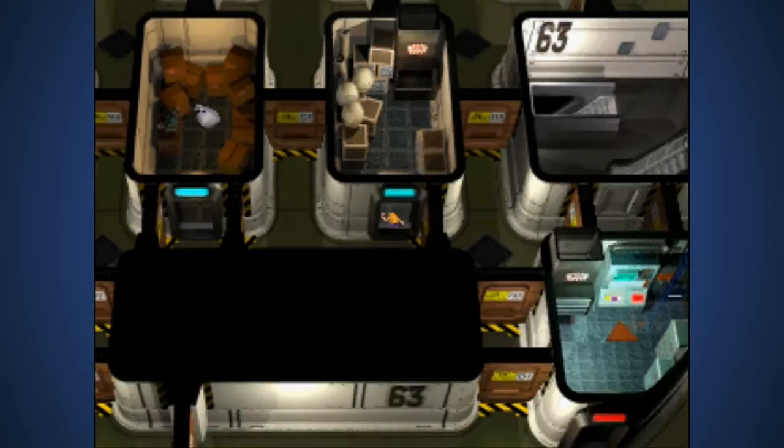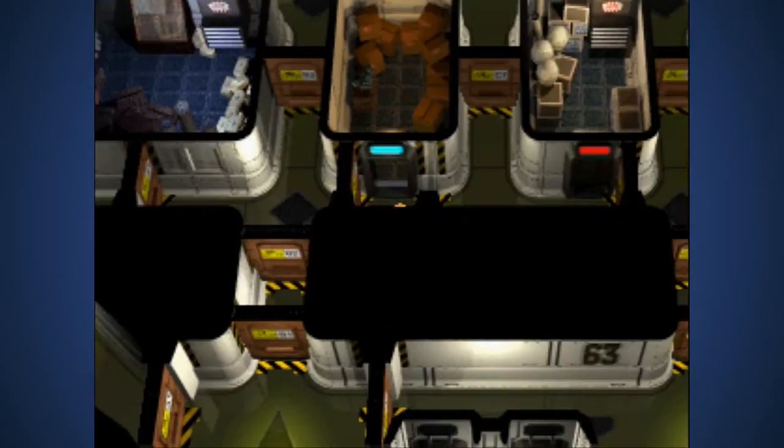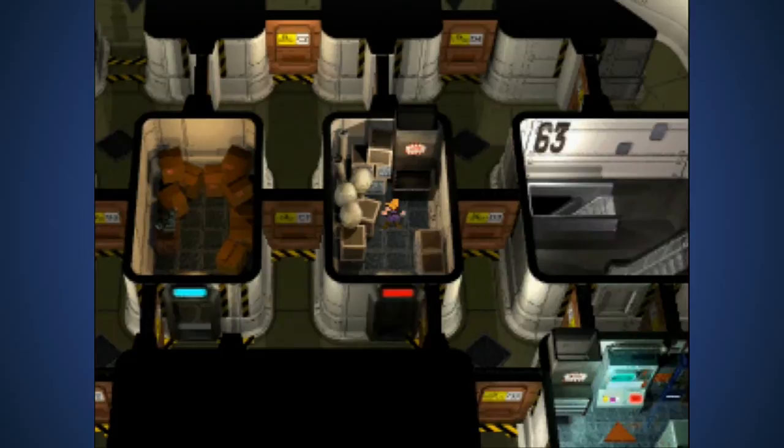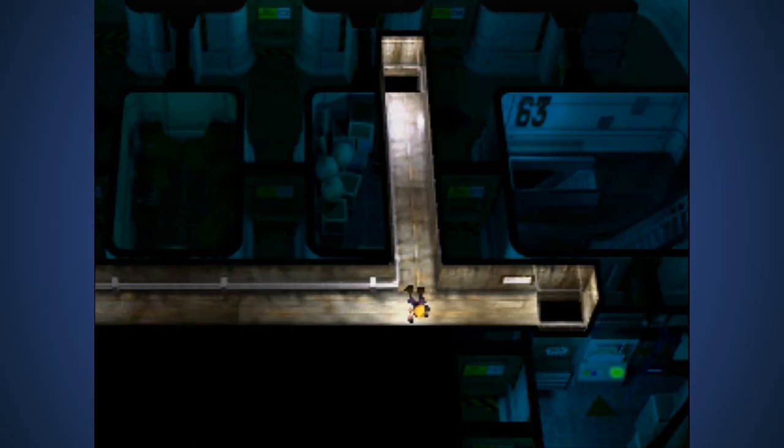Straight down and open the door to the left - this is the last door you can open. Go in there, get that, then just leave via the duct you came in through. There we go - climb in and look around. All right, now we got all the shinies! Talk to the computer again.